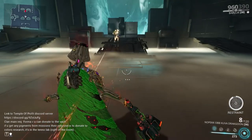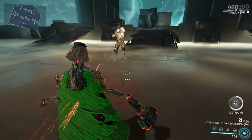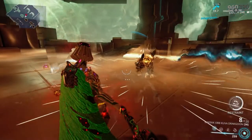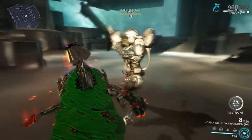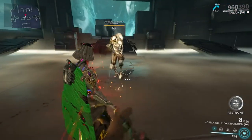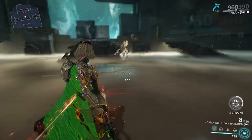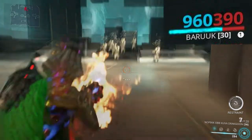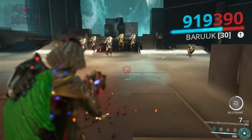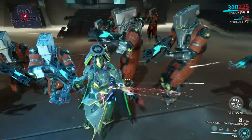Elude: while active, you will be immune to all non-AOE fire coming from a 180-degree angle in front of Baruuk, as long as you're not attacking. This will help you while reloading, casting abilities, reviving allies, etc. Be careful though — the angle is based on Baruuk and not the camera. Every time you shoot, you will be vulnerable for one second, so if you thought you'd be using a shotgun and be invincible, that's not how it works.